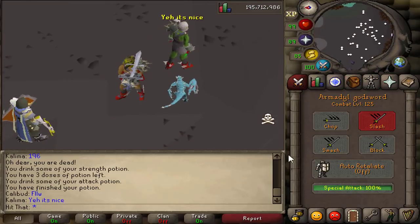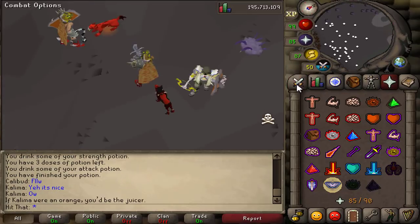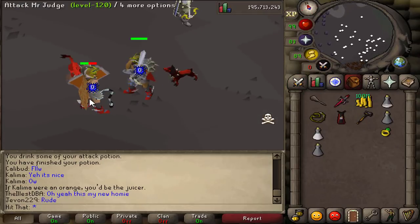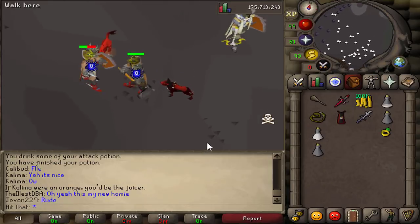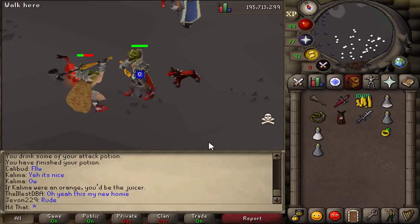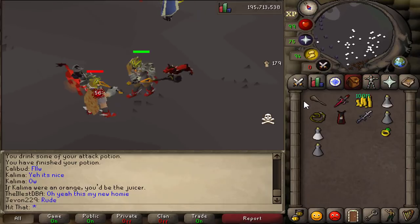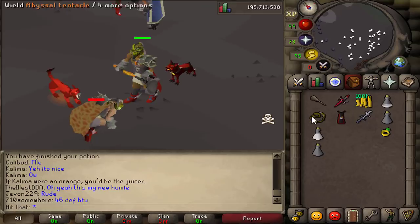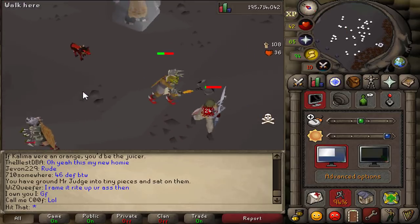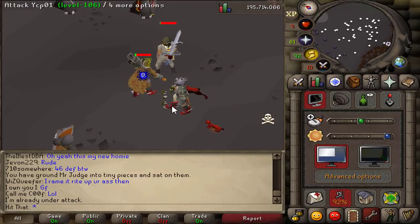That Dragon Claws he gave me is still in my bank — love you man, thank you so much, it means a lot. The AGS being 28 mil, I would buy it all day over the Elder Maul. The Elder Maul looks cool, the way you hold it and run with it is cool, but honestly I do not like it. I might end up selling the Elder Maul — I can't even hit a 66. The max I've hit so far is 61, with a 15 more strength bonus than the AGS. That's weird.